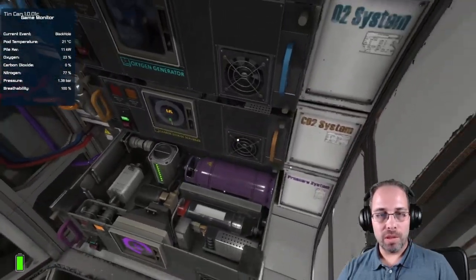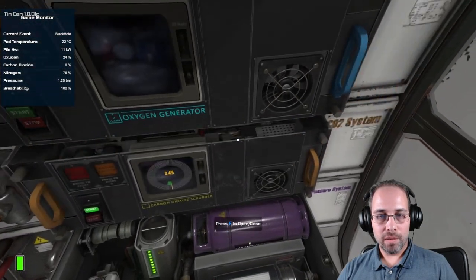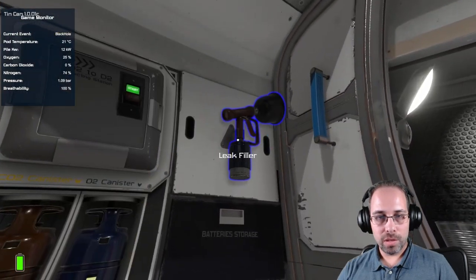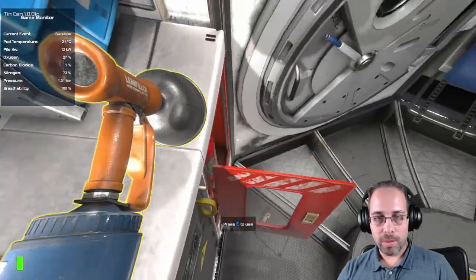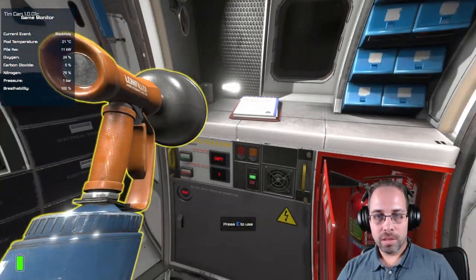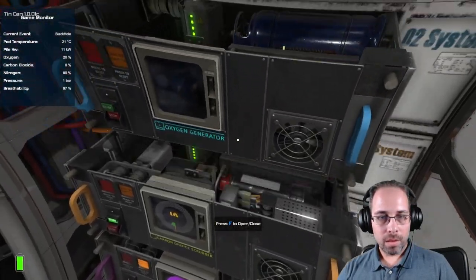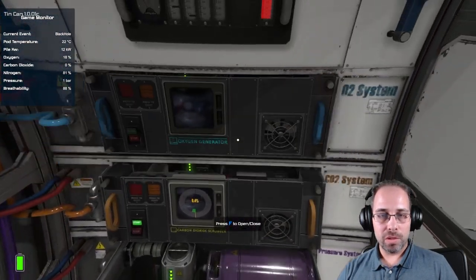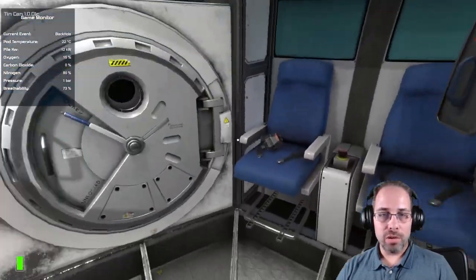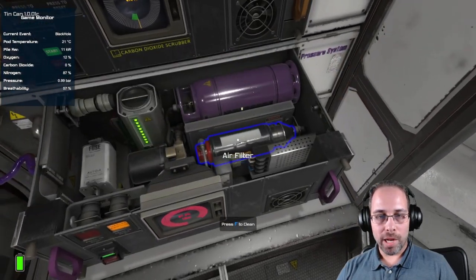This isn't the ideal situation. Not having an early warning system is very much not ideal. The main computer is great for this one reason alone with the black hole event — because with the computer I have the ability to prepare. Without it, I have to react and scramble. Pressure is good — let's fix that hole. We got two holes, that's not good. We're scrambling to patch holes and we lost atmosphere. There's the other hole — got all the holes. But we lost atmosphere, so it wasn't ideal. That's how you can still handle it and still be okay.